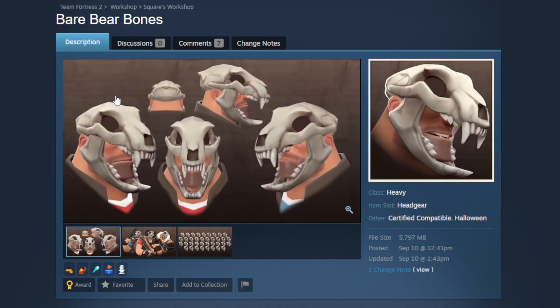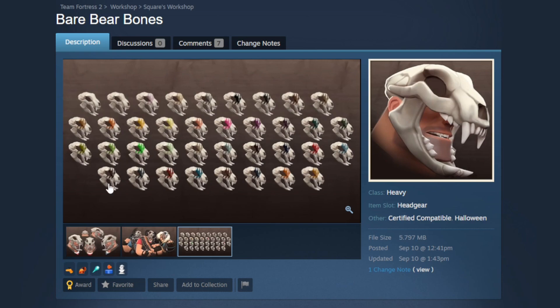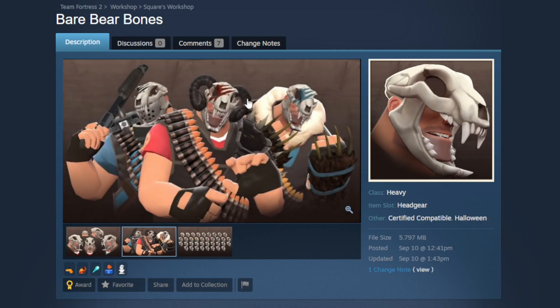Now we're getting into the Bear Bare Bones hat for the Heavy, giving him a really awesome skull. This is what I mean when I like solo hat submissions — you could make a whole caveman or hunter themed set around it, but by just doing the hat you open it up to interpretation. People can take it in a demon direction, a hunter direction, or even a Mad Max apocalypse kind of direction — which is probably my favorite. The paint region paints a smear on the side of the helmet, and what's really clever is it's invisible until you paint it. That's a novel idea I've never really seen done before, and it adds a little bit of extra personality to the hat.